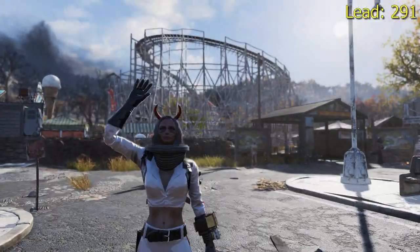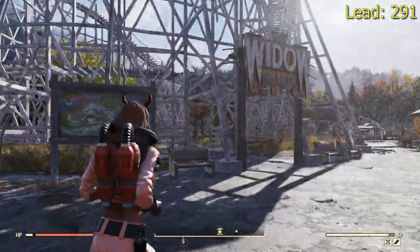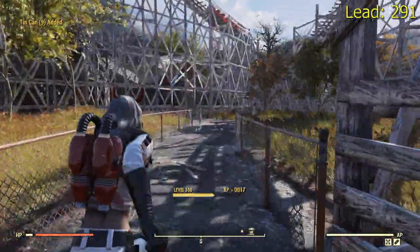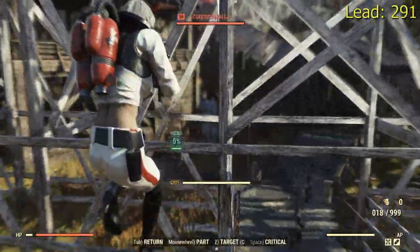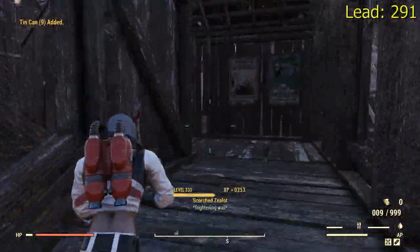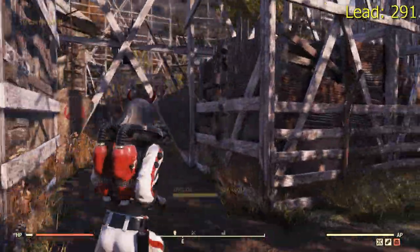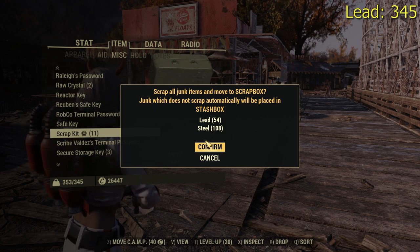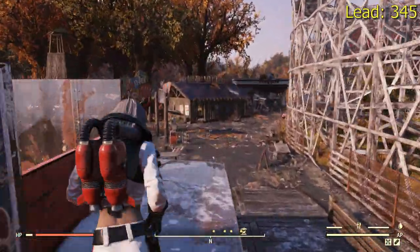Another great spot to find a lot of tin cans is Camden Park. If you run into Camden Park, straight ahead you will see a few right along this little pathway, then there are some more up here, and the last few tin cans are going to be right in the back of the roller coaster at the entranceway. All the tin cans at Camden Park will generate 54 lead as well as 108 steel — that is a pretty solid amount of ammunition you can craft with that.